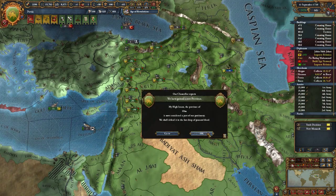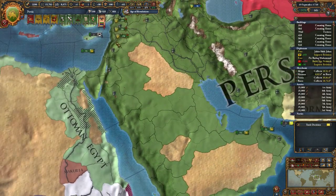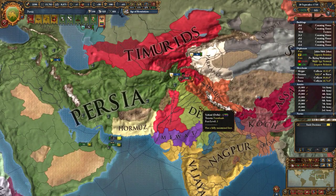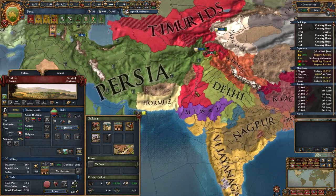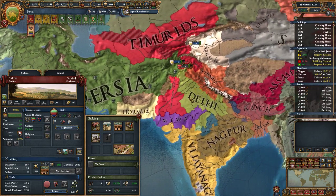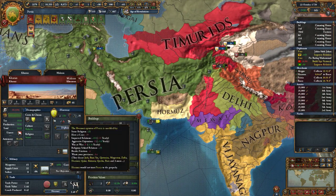Quite a few counting houses have been built now — that's going to increase my income a bit. There's an alliance offer from Delhi, but I don't think I need an alliance with Delhi. What might I get from Delhi? That's not going to work for me.